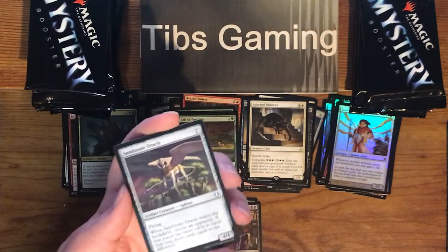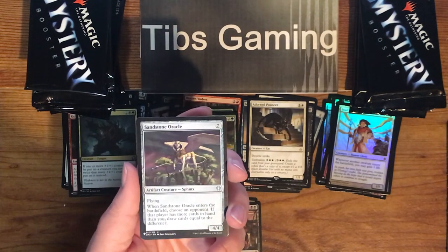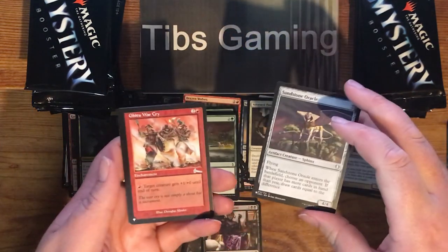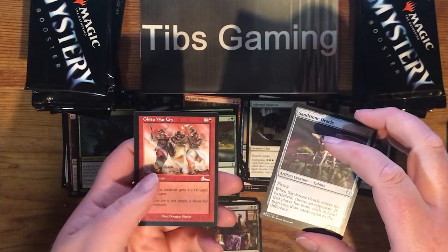Sandstone Oracle — seven generic for a 4-4 flyer. When it enters the battlefield, choose an opponent; if that player has more cards in hand than you, draw cards equal to the difference. That could be handy. Get Two War Cry — two generic and a red enchantment. Pay one red, target creature gets plus one, plus one until end of turn.